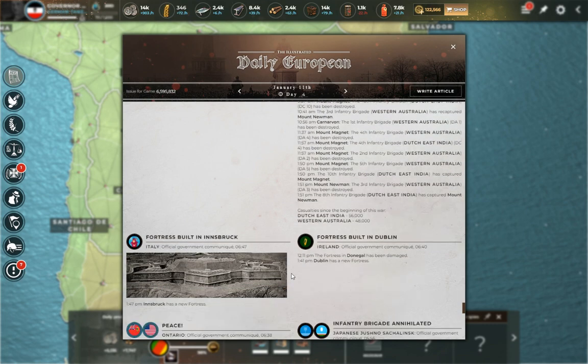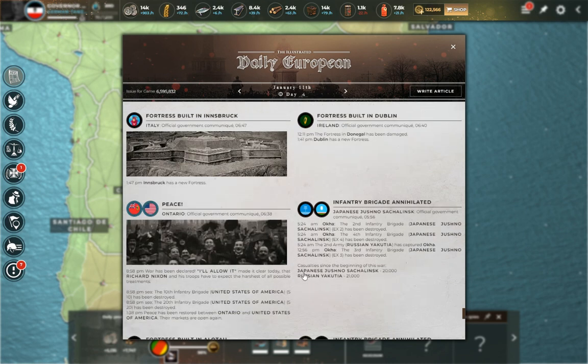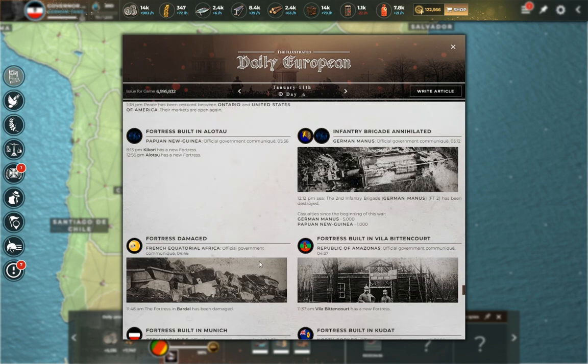Japanese Joshno-Sakhalinsk versus Russian Yakutia — a pretty even war, doesn't look like anybody's getting a strong advantage. That's probably not what we were seeing in the central zone since Yakutia is all the way in the northeast of the Asian continent. Not huge casualties anyway — not like some of the others we're seeing.